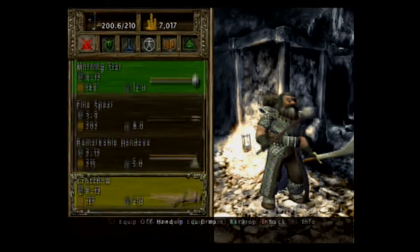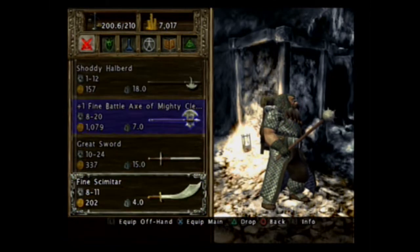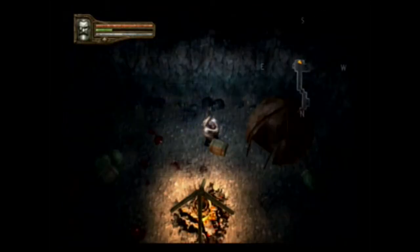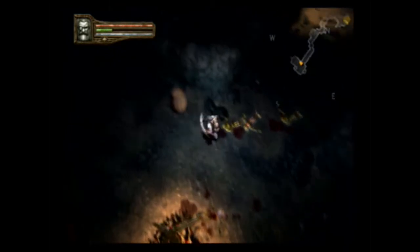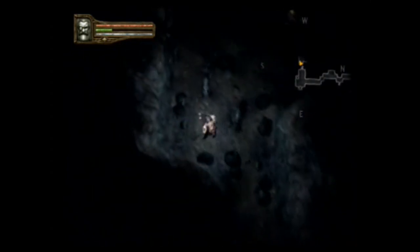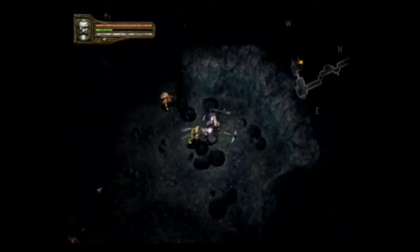Oh, that's such an upgrade. Look at that — 8 to 12 for the morning star before, now it's 12 to 18. I have a superior light mace which is 3 to 15, but I don't want two morning stars out. Because if I encounter something that's resistant to blunt damage — that's what morning stars do — then it's possible I won't be able to kill them easily. Well, this is definitely going to help the melee game quite a bit, this new fine morning star.